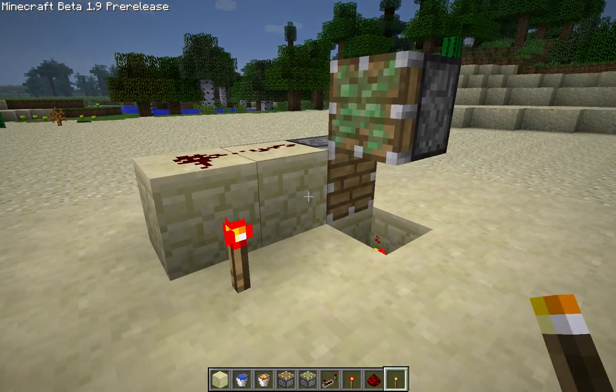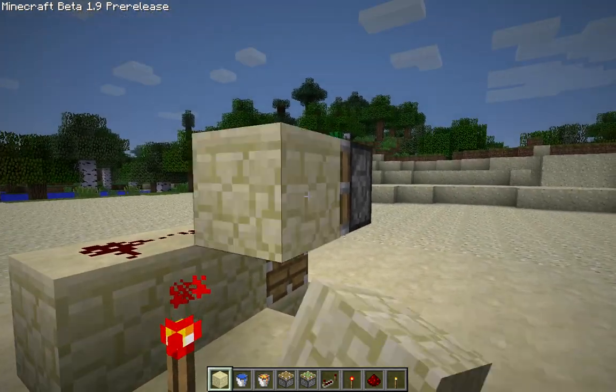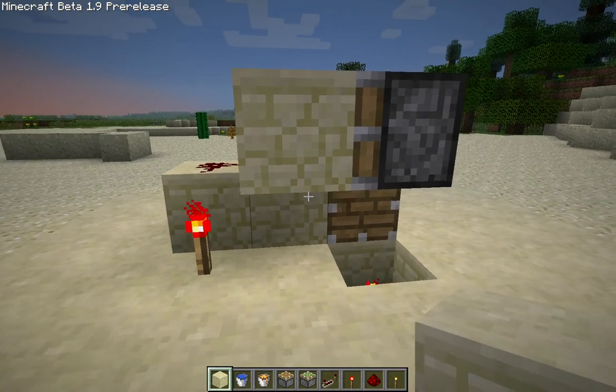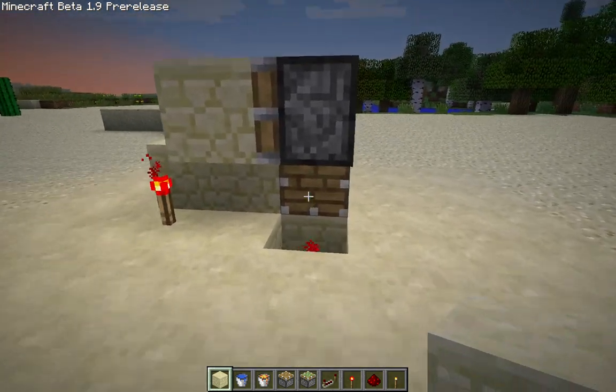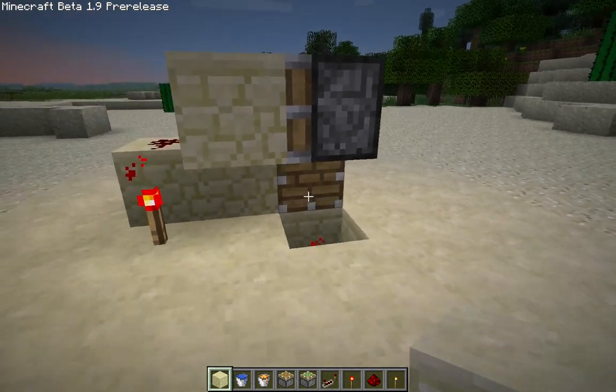Hey guys, I've got a bug I found here. So I've got this set up, as you can see, I've put a block there, and if I put a block here, it's going to activate the game crashing bug.